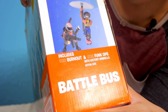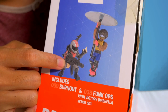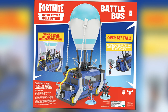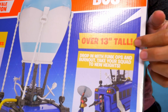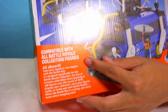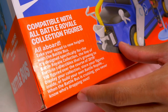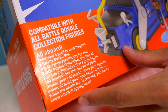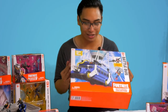On the side here, it shows that the box includes Burnout and Funk Ops with Victory Umbrella, Victory Glider, Funk Ops, and Burnout — all in one box. On the other side it says: load up, thank your driver, and drop in. On the back, there's a bigger picture of the Fortnite Battle Bus. You can display your Battle Royale Collection figures — looks like it holds a bunch up top. Again, it's over 13 inches tall. You can drop in with Funk Ops and Burnout, take your squad to new heights. Compatible with all Battle Royale Collection figures. The line of Fortnite collectibles is growing to 100 figures over the course of 2019. Display your collection, store your figures inside, or build your own Battle Royale. I am hyped — it looks just like the actual Battle Bus from the game. Let's get to unboxing this!